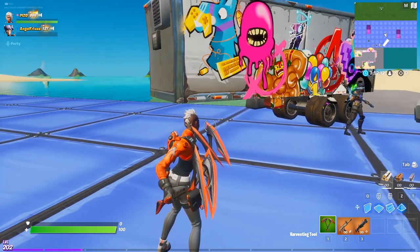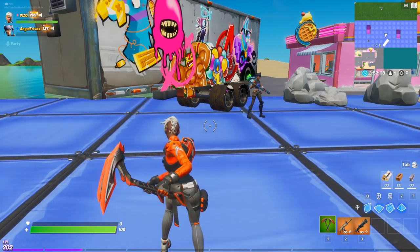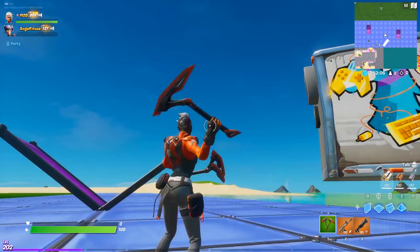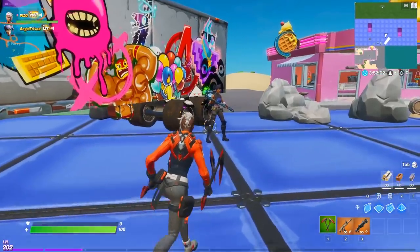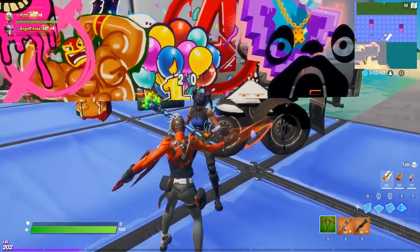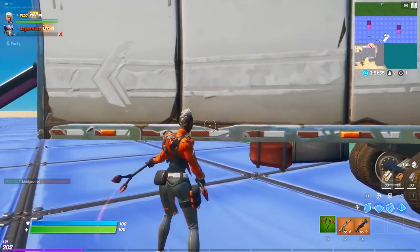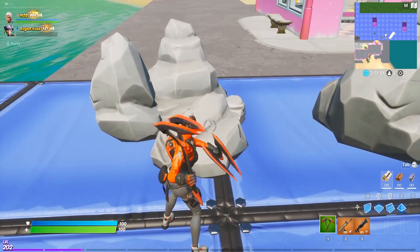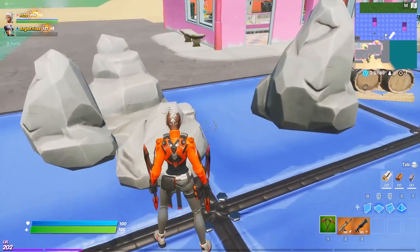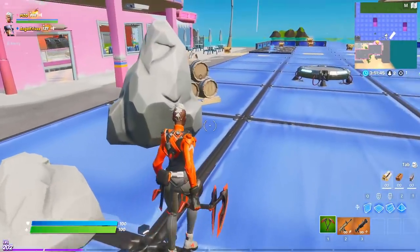Orange streak — it almost looks like a pink streak. These are trippy to look at hitting opponents. They sound sharp; I'm not crazy about the sound, but I like that they have a streak on them. They look really trippy — they look red and then they look orange. I don't know what it is.